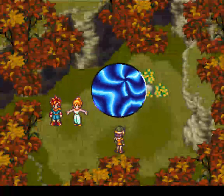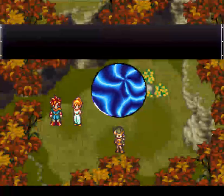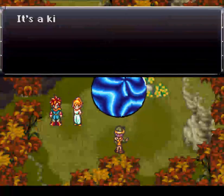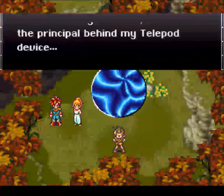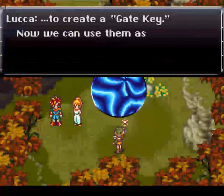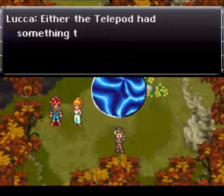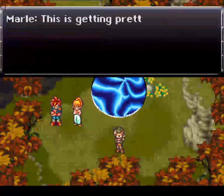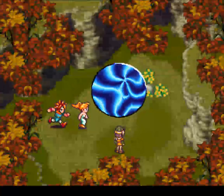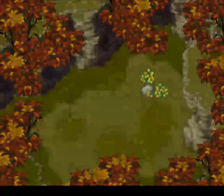I forgot to check Luka's equipment — I hope she doesn't have my speed belt because I might be needing that. Why did this gate suddenly appear? Either the teleport has something to do with it or something else made it. Alright, let's just head back to 1000 AD.